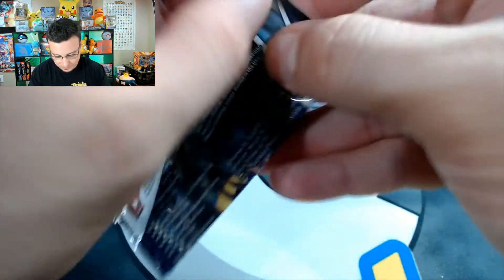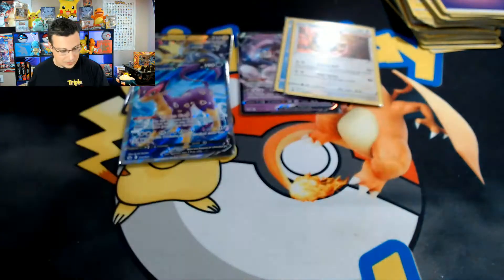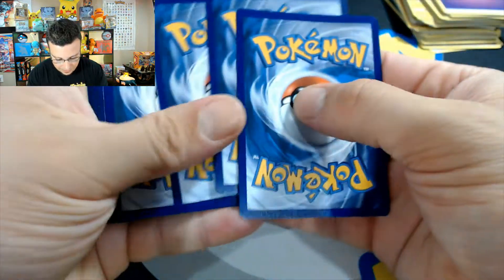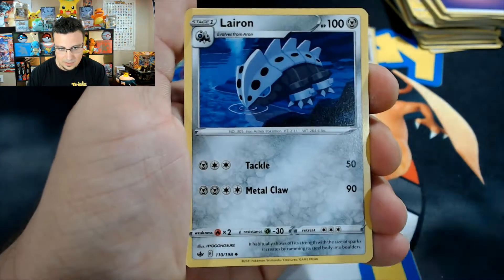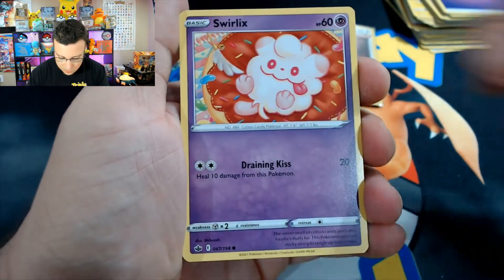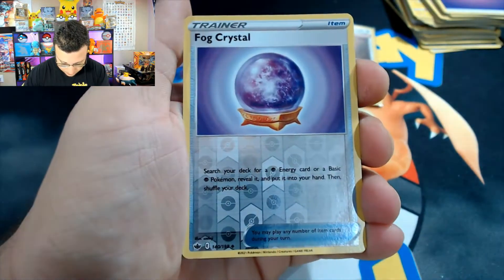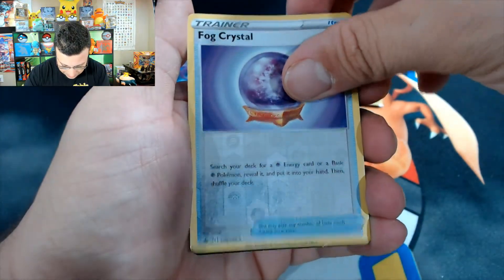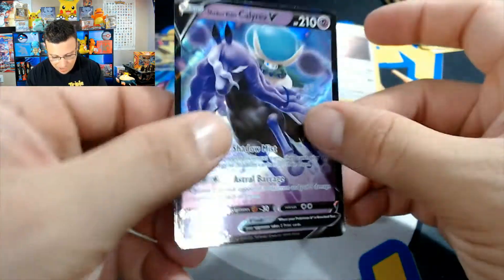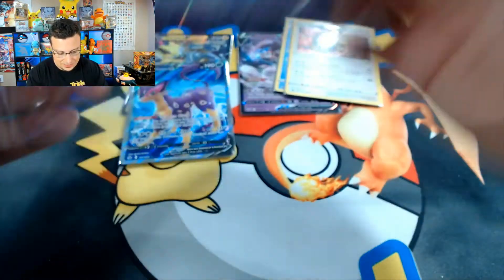Alright, forward to the front — can we keep the hits coming? Galarian Expedition, Rockruff, Swirlix, Lapras, Deerling, Slowpoke, Fog Crystal, and Shadow Rider Calyrex V! Okay, we continue the hits — very nice Calyrex V!